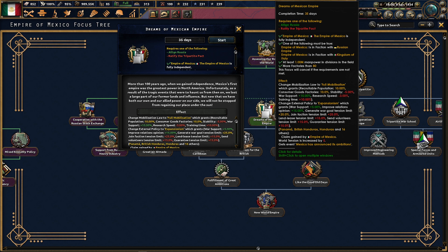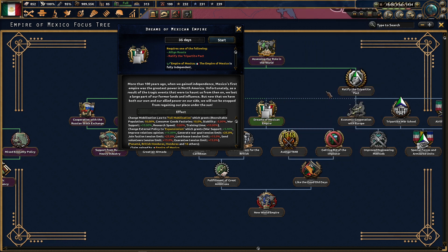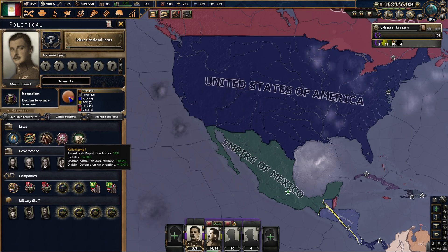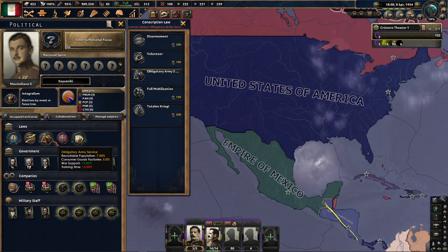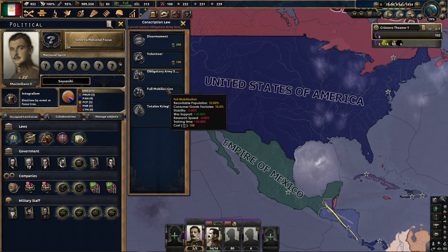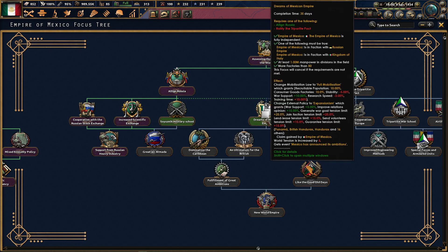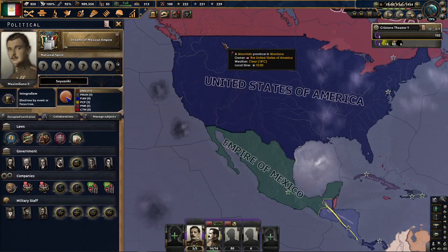More than 100 years ago when we gained independence, Mexico's first empire was the greatest power in North America. Unfortunately, as a result of tragic events that haunted us, we lost a large part of our former lands and influence. But now with our allied power on our side, we will not be stopped from regaining our place in the sun. This is going to move us to full mobilization — we're on Obligatory Army Service right now.